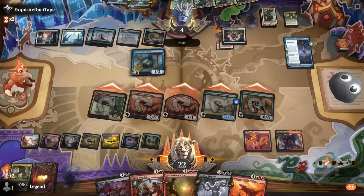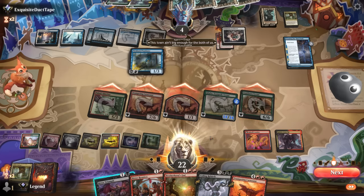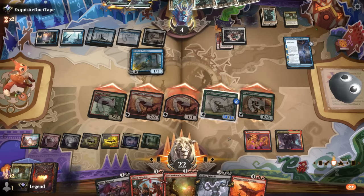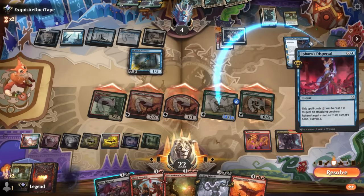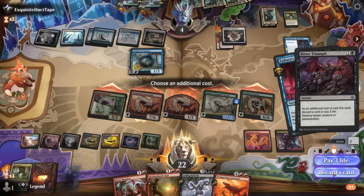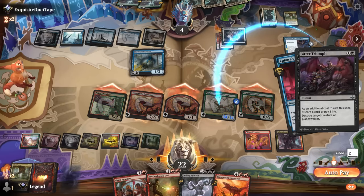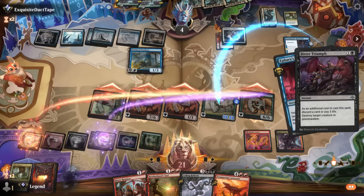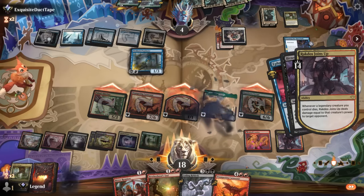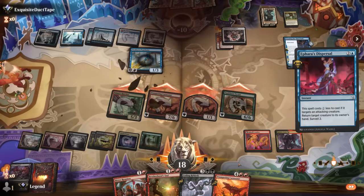Could even clear the path with Bitter Triumph. An Afaro's Dispersal — so if I just destroy my own creature here I can trigger Ragdos Joins Up to deal 14 damage. And there we have it. On to the next one.